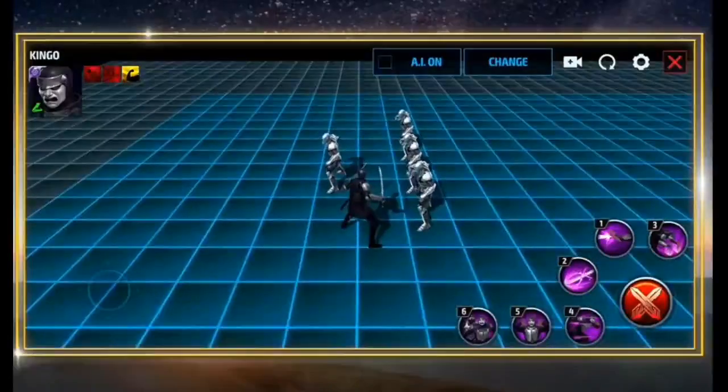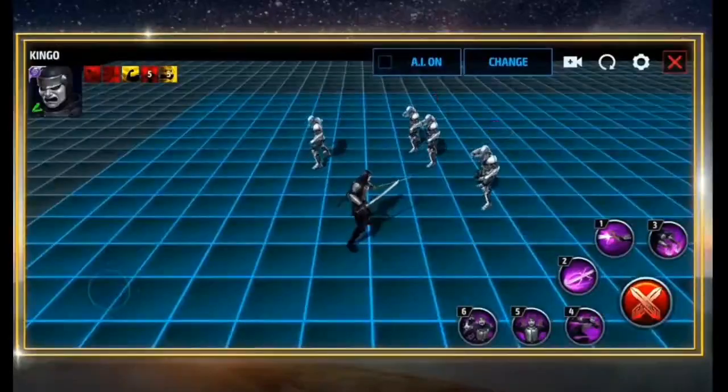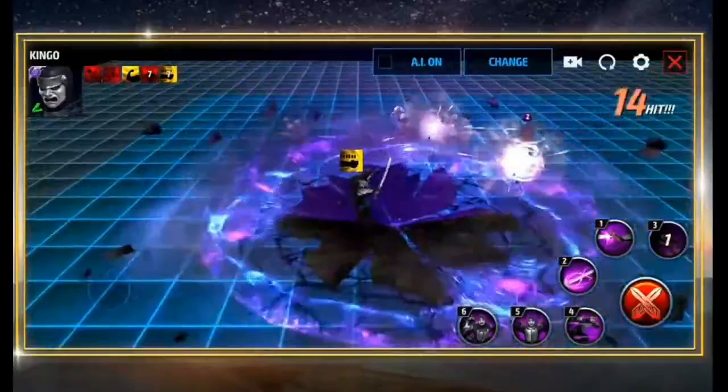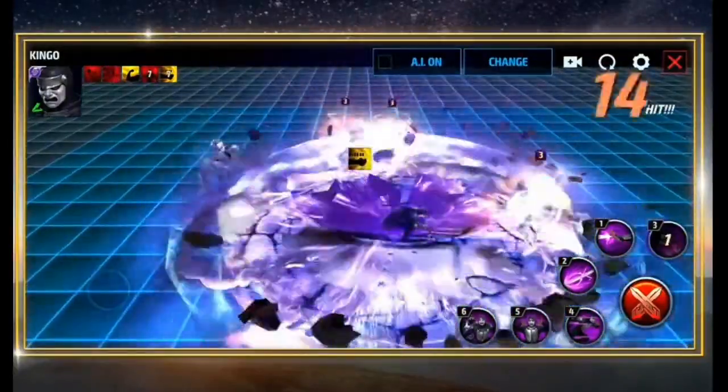Moving on to skill number three, the Shockwave Slash. He creates a shockwave that pushes foes back while accumulating true damage regardless of your enemy's dodge rate. Anybody affected by the attack is also left stunned.